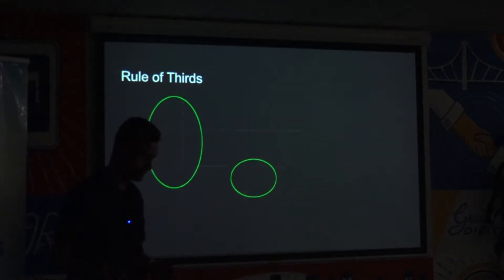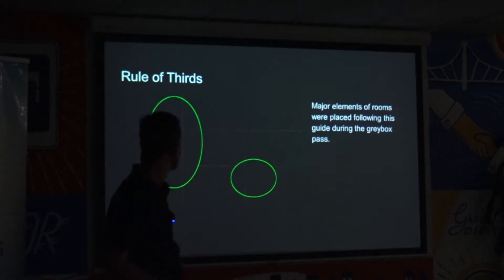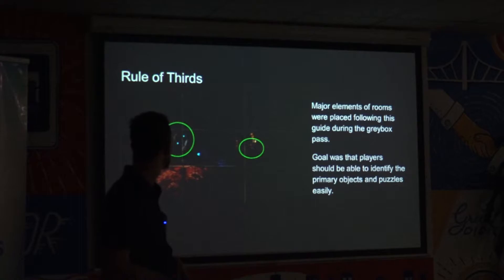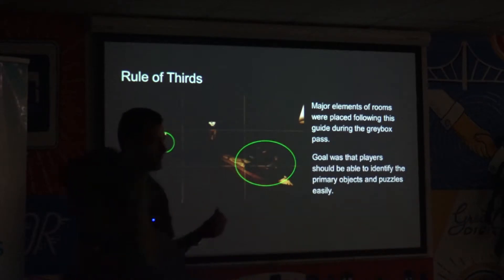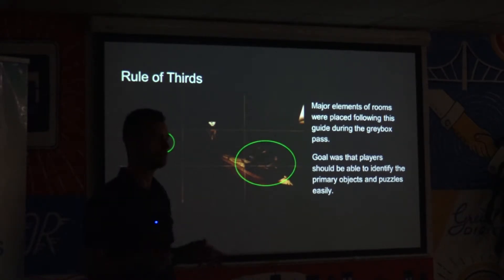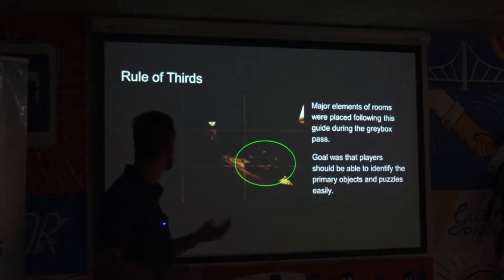When I went to design the levels in the grey box stage, I tried to lay out the room so that as you panned around with the fixed camera, things would naturally line up in these sections. No matter where you looked around the room, there's a cupboard there and a chest there — things kind of fall roughly in these sections. It means that almost no matter where you're looking, the shot is going to look pretty. It also helped me space things out evenly around the room so I never had puzzles all clustered on one side.